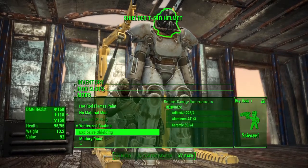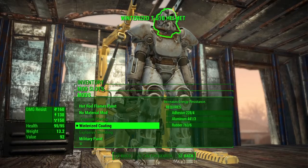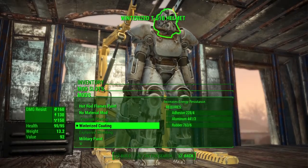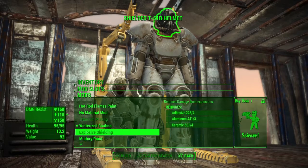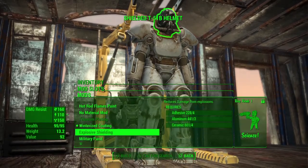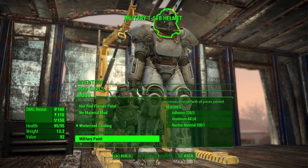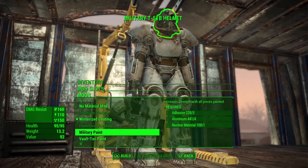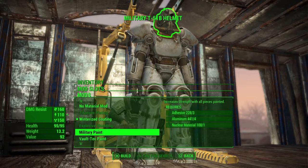You need to decide on one color and paint the entire suit that color, unless you're using the material upgrades like titanium plating, winterized coating, or explosive shielding. Those three refer to increasing specific damage resistances — winterized coating increases energy resistance, titanium adds extra health, and explosive shielding adds protection against explosions. You can mix and match those three, but you can't throw in a military, hot rod, or Vault-Tec paint on one piece and expect to get the SPECIAL stat upgrade.